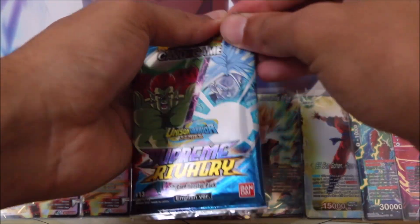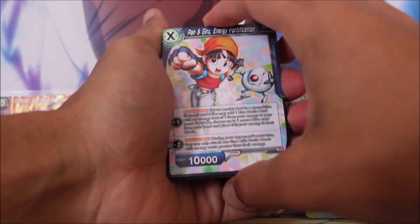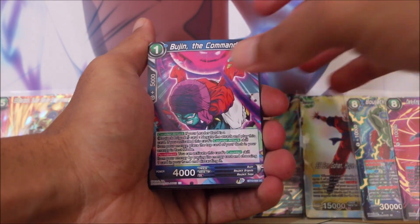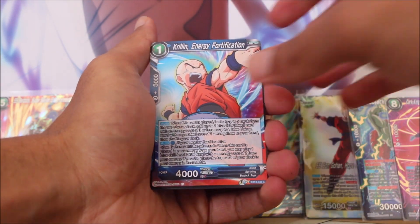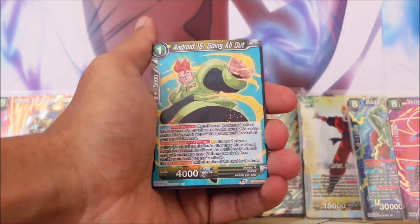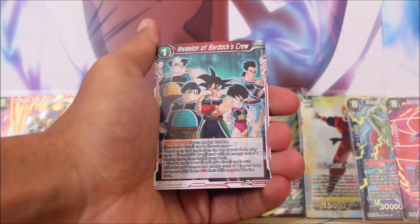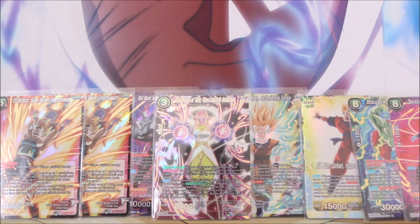Let us keep on going and see what other characters and artwork we can find here, and what our other special rare card is going to be today. We've got Pan and Giru, Energy Fortification, Bujin making a comeback, Gohan from the Future, SS4 Goku, Krillin and Kibira, Prince Vegeta, Fabulous Heat, A New Ruler, Android 16, Shield. Foil Goku, and then Invasion of Bardock's Crew — not too bad at all.